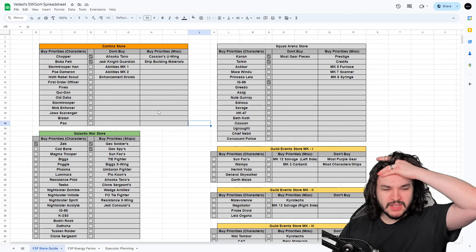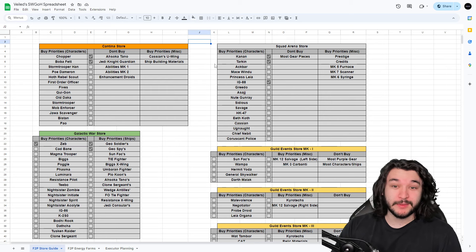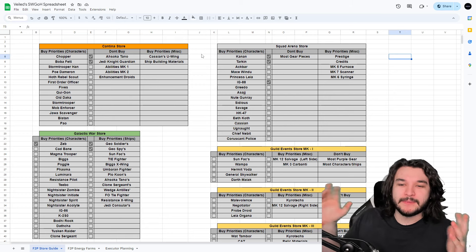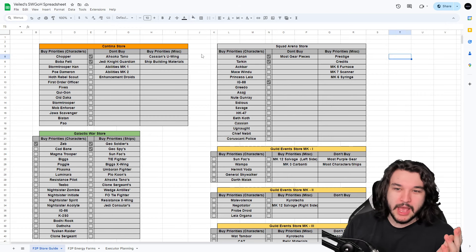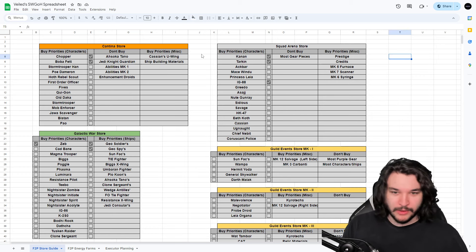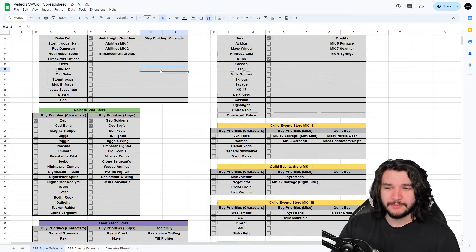The overall arching goal here is the Executor rush. Because of the Executor rush, there are a few characters we're going to be picking up — mainly Empire characters and Bounty Hunter characters. There are a couple of different teams that naturally fall into our categories that are going to be really great for Grand Arena when we unlock level 85. The two things we're thinking about are Grand Arena and Arena squads, as those are the main sources of income in this game.